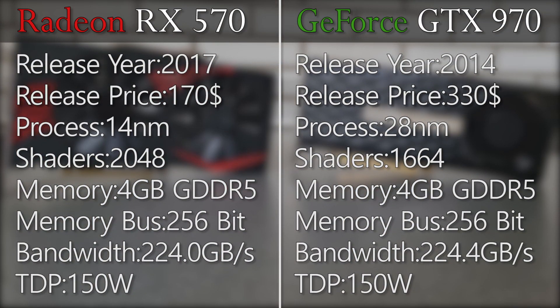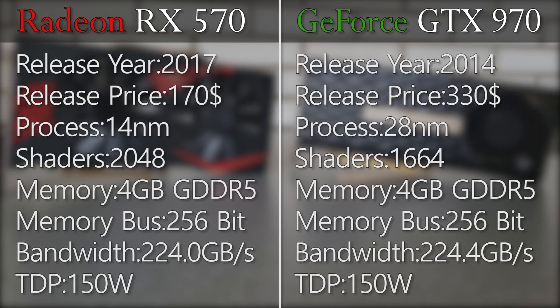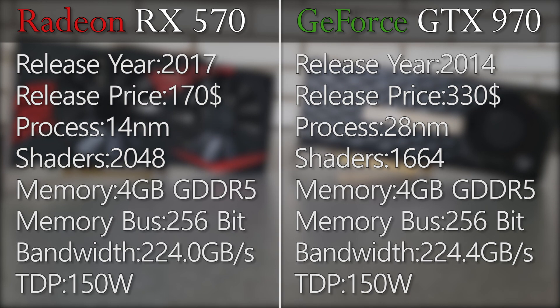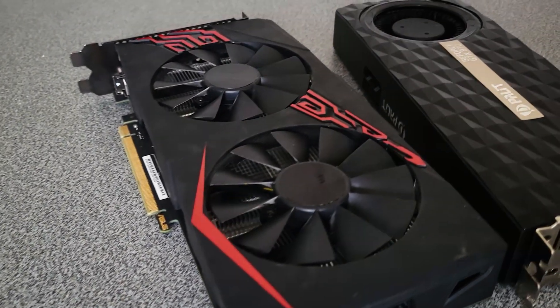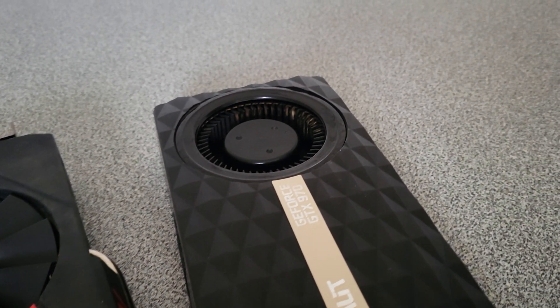So different, yet so similar. That may be the best description of the GTX 970 when compared to the two-year younger RX 570. Apart from the price at release, where the 970 doubled that of the RX 570, not much is different on the basic specs side, apart from the higher shader count of the 570. But as they both use different technologies, this may be only a difference on paper. So with a lot of similarities between these two, let's check out if modern games can set them apart in terms of performance.